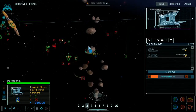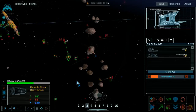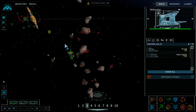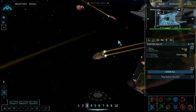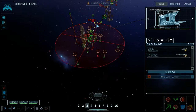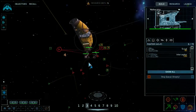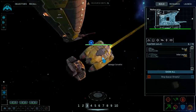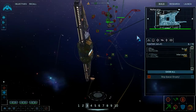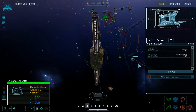Interceptors complete, enemy frigate captured, resource collectors under attack. We're going to move those ion cannon frigates out of the war zone to roughly where I know they need to wait. Oh, look at that — is that what I think it is? Yes, it is! That's hilarious — I was not thinking that was going to work but apparently it did.